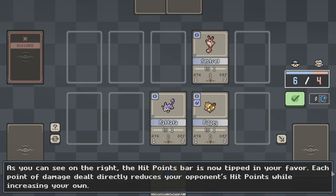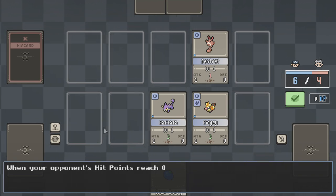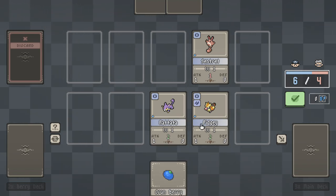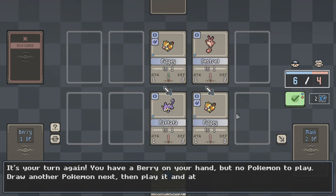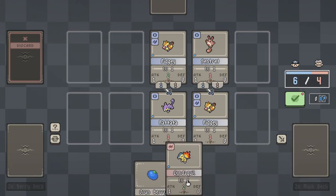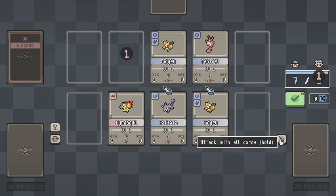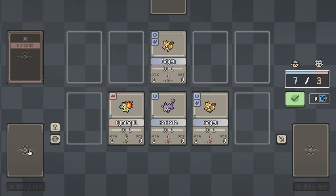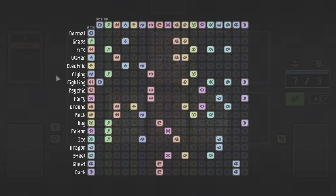As you can see on the right, the hit points are now tipped in your favor. Each point of damage dealt directly reduces your opponent's hit points while increasing your own. When your opponent hits zero, you win — you already took an early step towards victory. It's my turn again — I have a berry in hand. I'll put a Pokemon out of play and draw another into play. There's a type advantage chart in here?